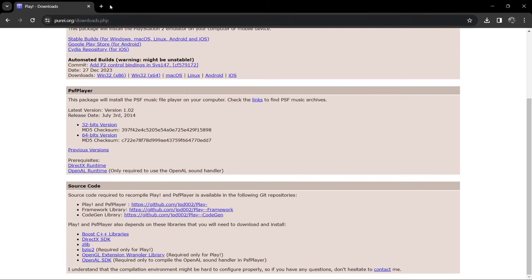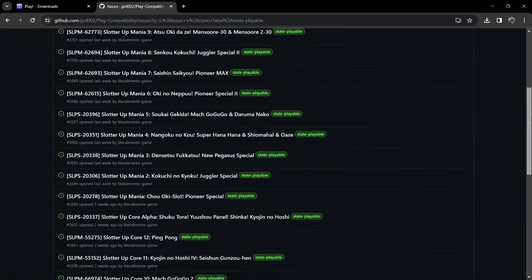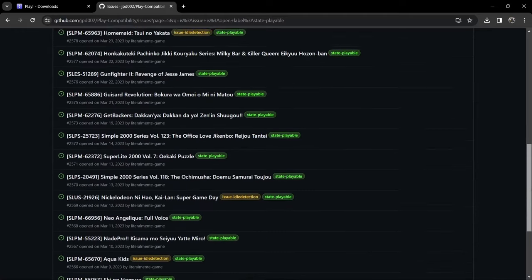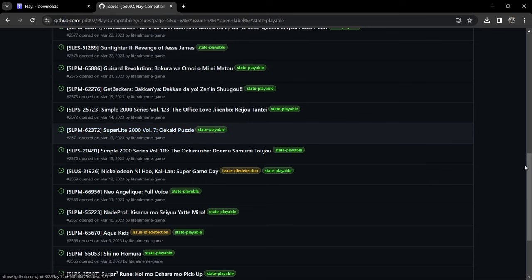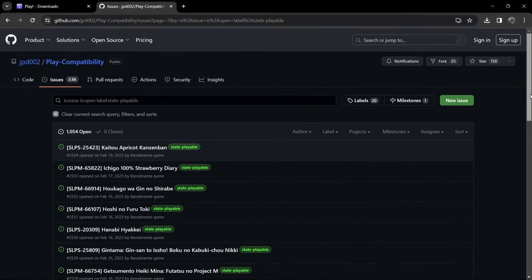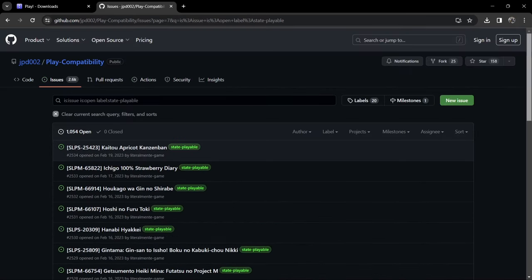Another thing to check out is this web page — I'm going to leave the links in my description. If we go to the playable section, around 41 to 42 percent of the PlayStation 2 library is fully playable. There are pages and pages of different compatible games. Just make a note that you've got codes here which represent regions for your PlayStation 2 games. I'm going to test out a few different PlayStation 2 games today which match these regions and show you the type of performance Play gives us.